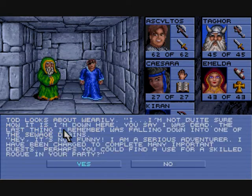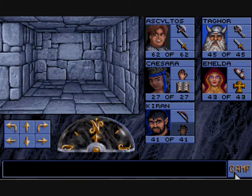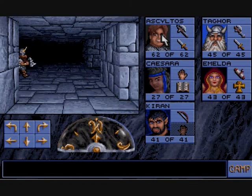We've got some bones. Who's to be resurrected? Todd Uphill — a halfling. Oh, falling down one of the drains. It's not funny. I'm a serious adventurer. I've been charged to complete many important quests. Perhaps you could find useful skills, rogue, in your party? Already got one, thanks. No, sorry. You're lost, fools. Well, that's okay, he wasn't that good anyhow, Todd Uphill.